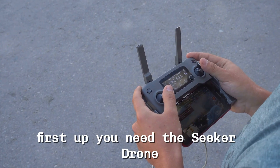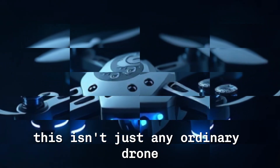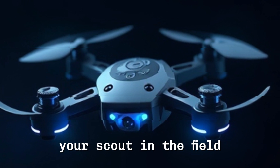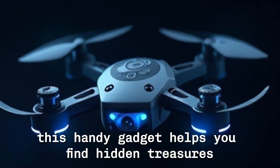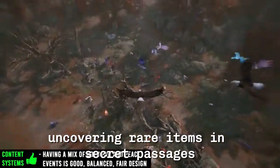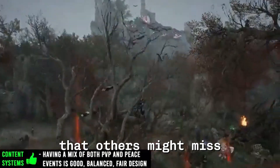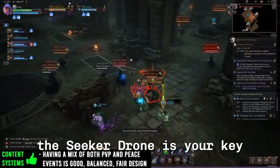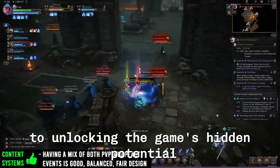First up, you need the Seeker Drone. This isn't just any ordinary drone — it's your eyes in the sky, your scout in the field. This handy gadget helps you find hidden treasures and secret areas. Imagine uncovering rare items and secret passages that others might miss. The Seeker Drone is your key to unlocking the game's hidden potential.